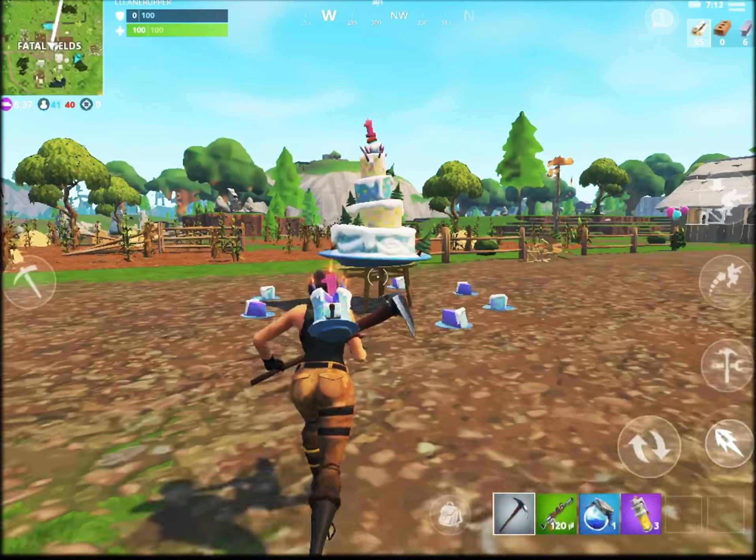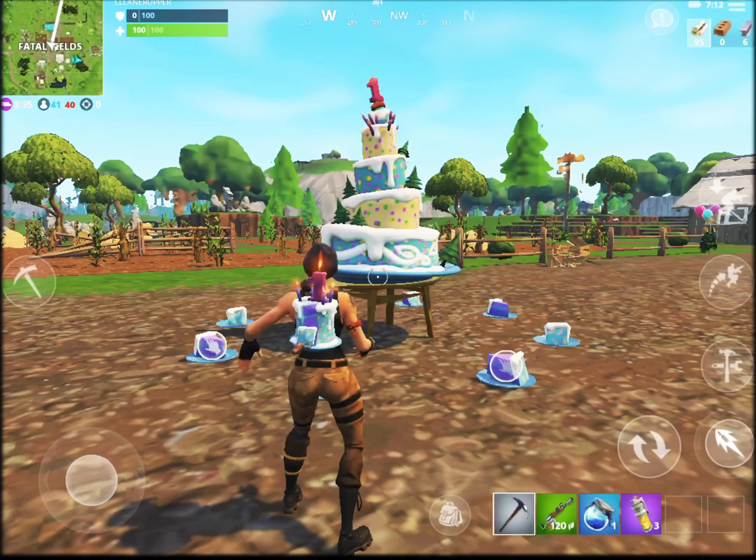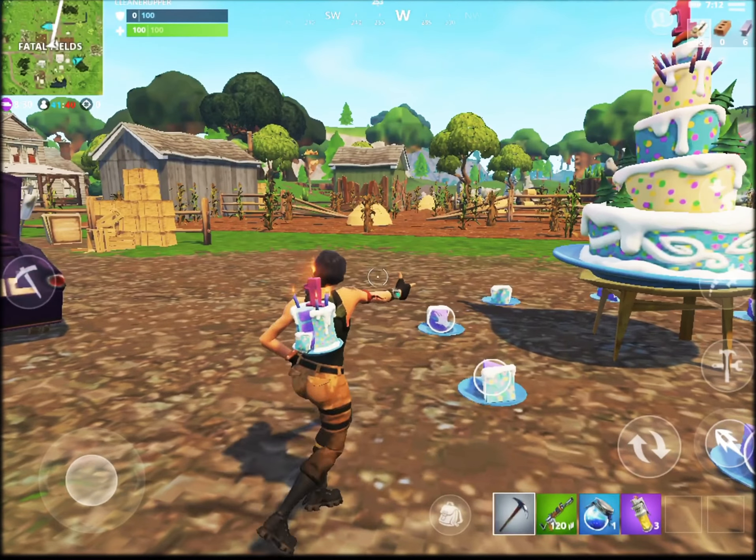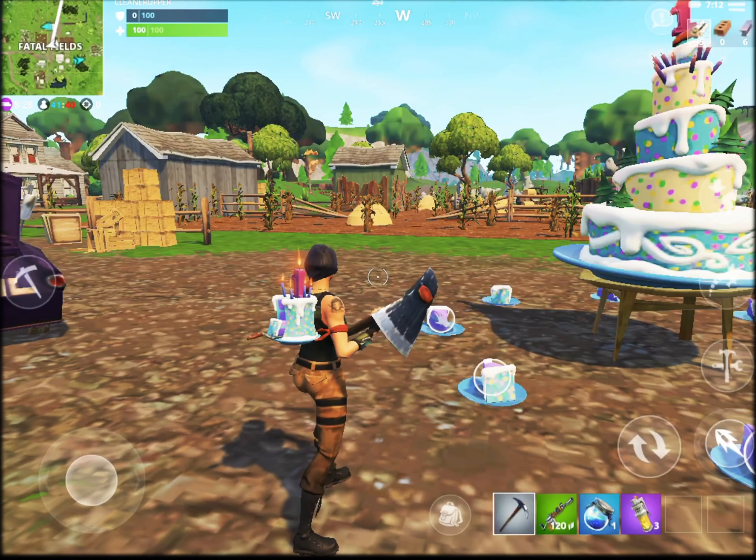You just shoot it, aim it at your location, and fire. And you can also rocket ride, which is probably one of the first makeshift vehicles in the game if you think about it.